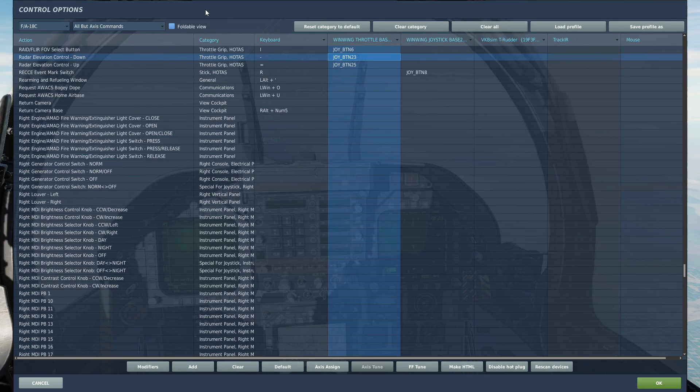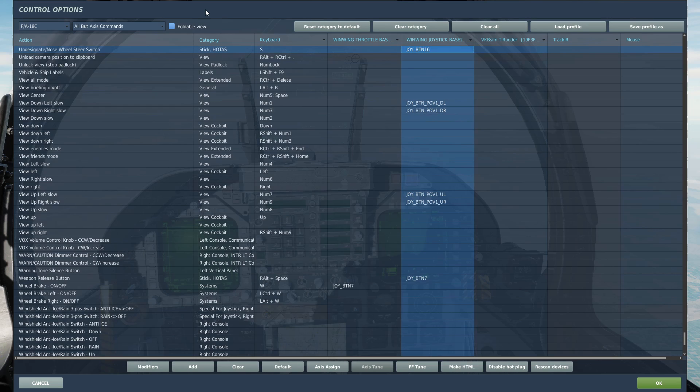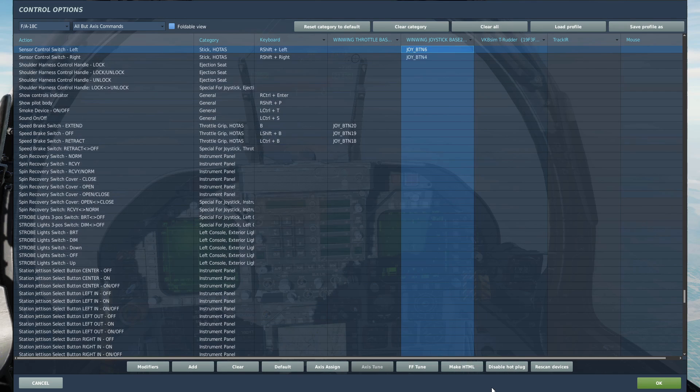I think that's it. You can also use undesignate to undesignate a target and re-cage your targeting pod. If I forgot something I'll tell you when we get into it — like right now: you're also going to need the sensor control switch right or left to make your targeting pod the sensor of interest.